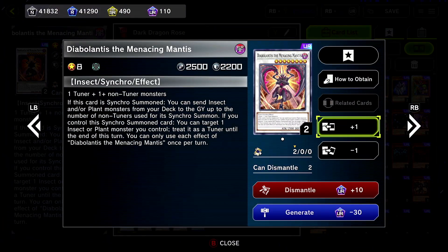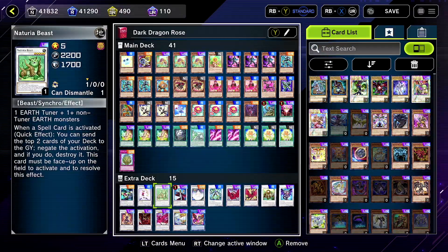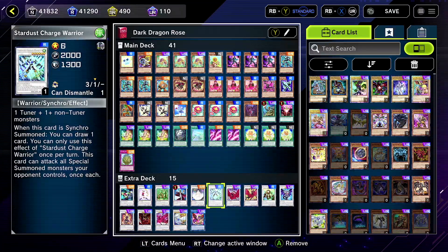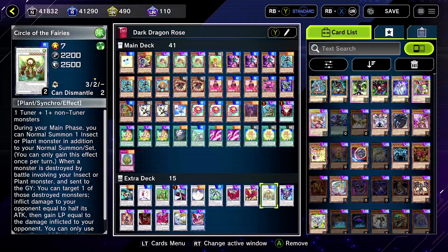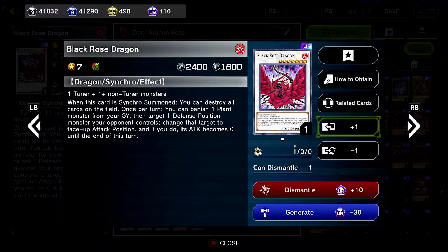Added Diablontist, the mantis thing, just because it's an insect and you can do some insect-plant stuff with it. Formula Synchro is still here, Neutorial Beast is new, Librarian is still here, Stardust Charge Warrior for a draw, Circle of the Fairies for an extra normal summon of a plant or insect - that's pretty cool. And your Rose Dragons. I hope you enjoy - there's two replays, please enjoy them.